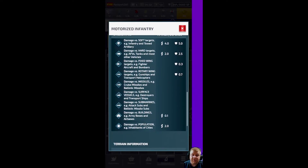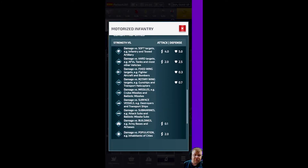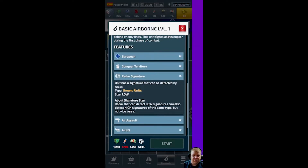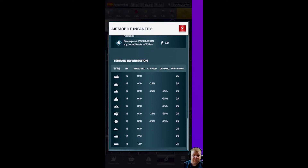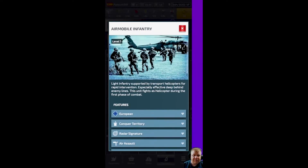Honestly, in the mobile some of these things are much better than on desktop. They did a really good job on this mobile app — I've been on other games that switched to mobile after originally having a desktop version and the app was absolutely the worst. The fact that these guys got a good app going is amazing. If you click on Airborne Infantry, it tells you it can conquer territory, your radar signatures, air assault capability, airlift range — all these different things. If you're finding this valuable, please click the Like button, leave a comment if you have questions, or click Subscribe.